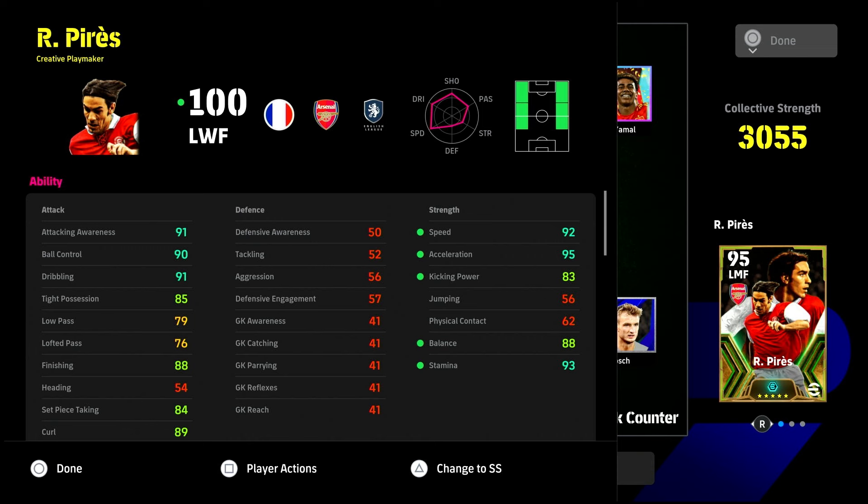Pace was definitely not a part of Perez's game. If I had to redo his build I would probably go for lower body strength rather than kicking power. I always knew his speed wasn't going to be a strength, but I went for kicking power. I don't think going down to 80 on kicking power would be much worse. The finishing was good — he finished most of his chances, though a couple went wide.